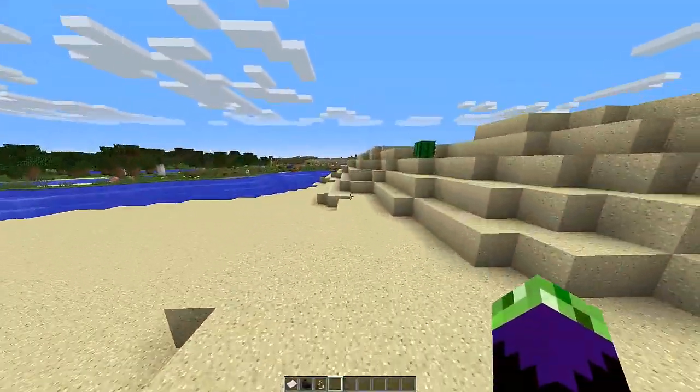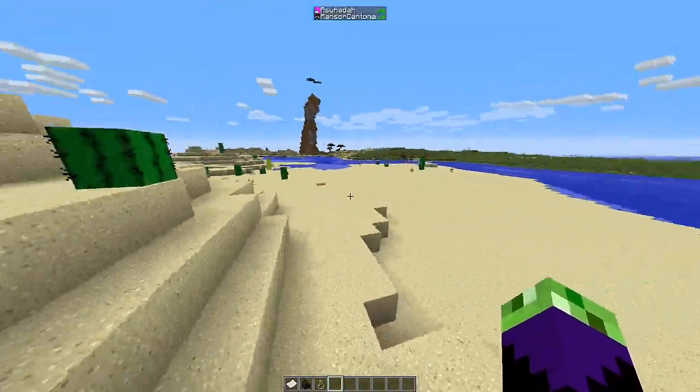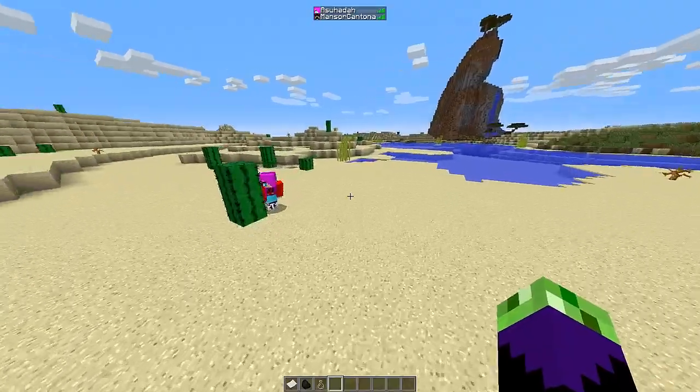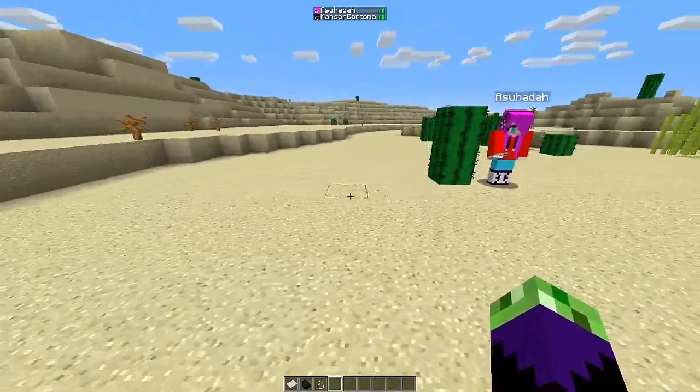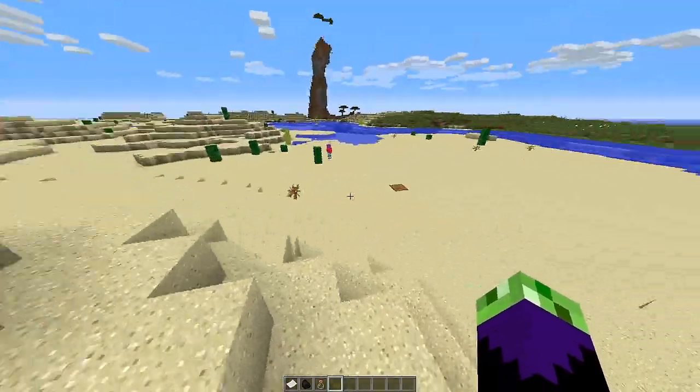Hey guys, Monso here and welcome back to another plugin review with Mimato Kansona. Today I'm with Ashuhada - she's hiding behind a cactus. And today we're going to make a fuel bomb plugin.